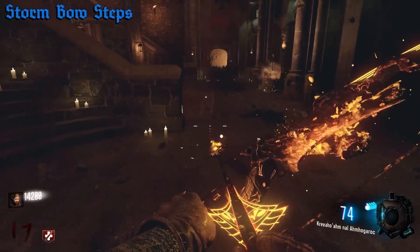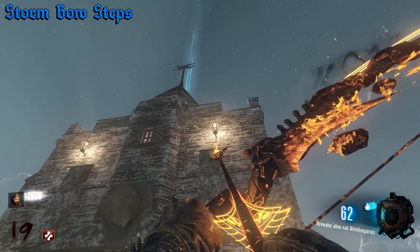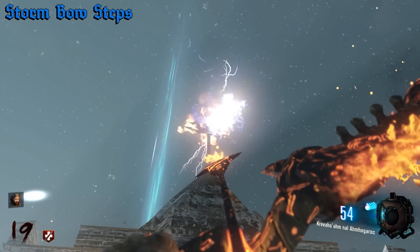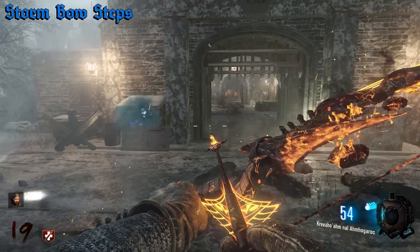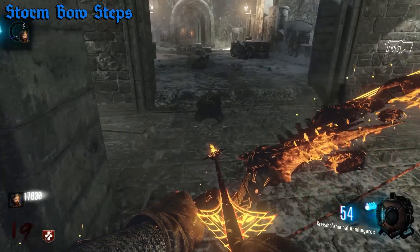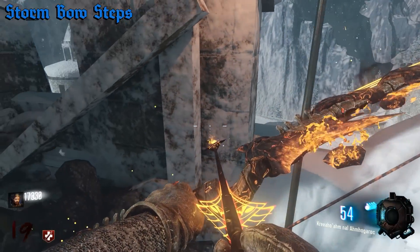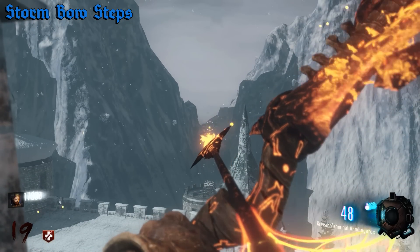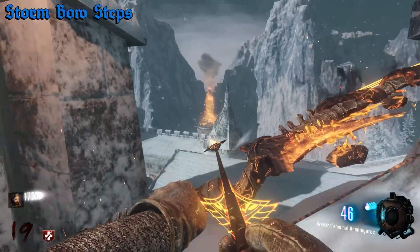The next bow is the storm bow, and this one is easier. The fire bow is the most difficult to build because it's the only one that needs kills, so it takes the longest. The weather vane is the first step for the storm bow — just shoot the weather vane right here above the first dragon that you encounter. The broken arrow will drop down to the left — just pick that up. Now head all the way to the top of the castle where pack-a-punch is. There are three bonfires to light, just like on Derizon. There's one to the left of the stairs as you come up to pack-a-punch — do a charge shot with any bow to light it.